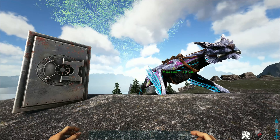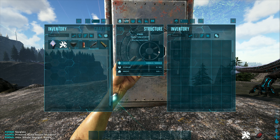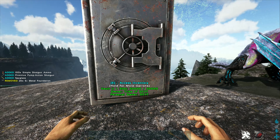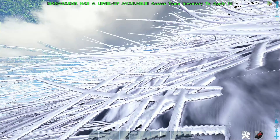In today's video, we will be teaching you how to tame a Fjordhawk. To find these small birds, come to Fjordor and you can find them all over the map. Their best spawns are in areas like the one that I'm in here.